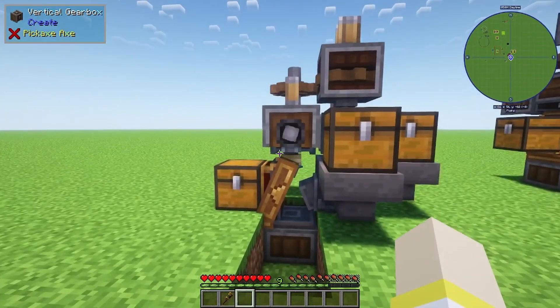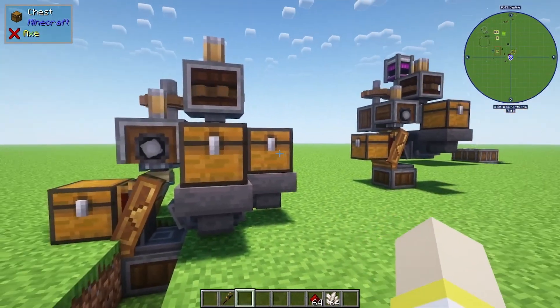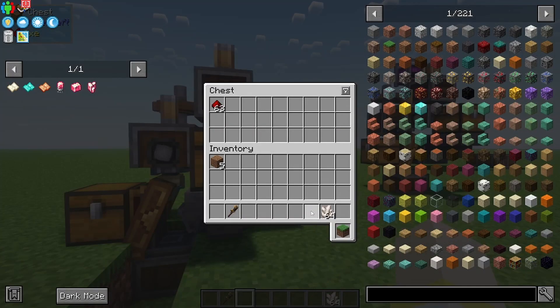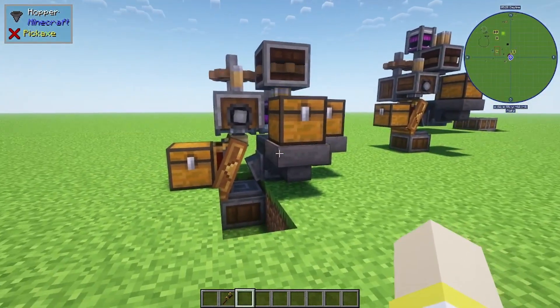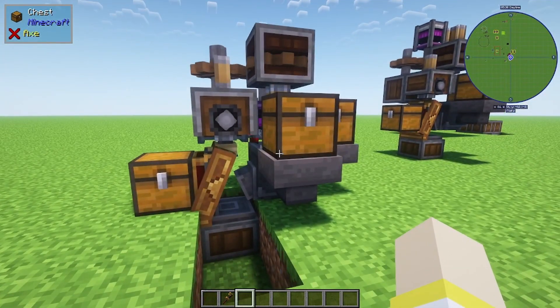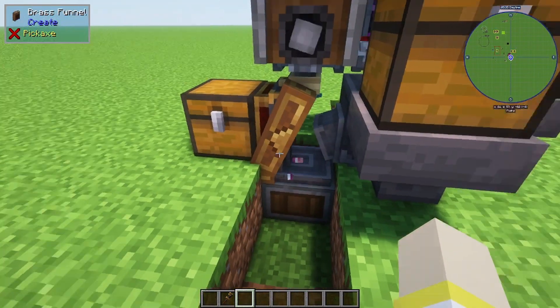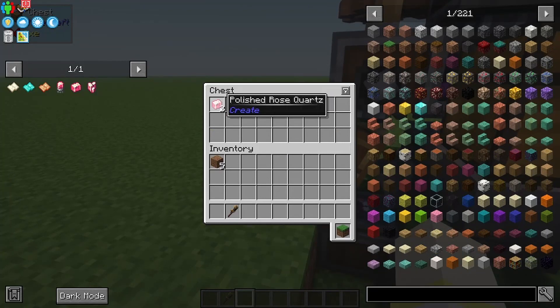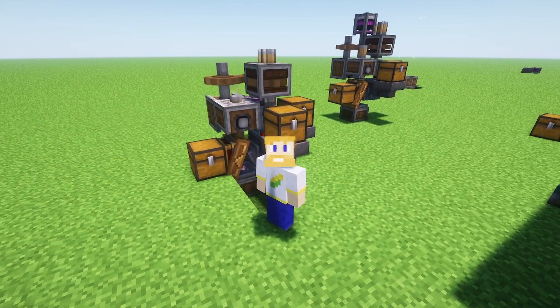Now it's time to test it. It doesn't matter which chest you place them in, but you just have to place redstone and quartz in the two chests. It takes eight redstone and one quartz to make one polished rose quartz. It's going to sand it just like that, and we're getting polished rose quartz in the chest!